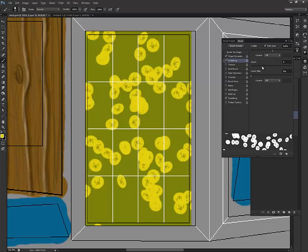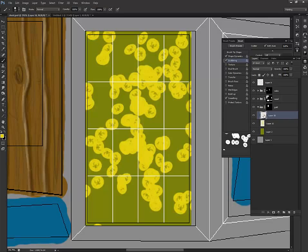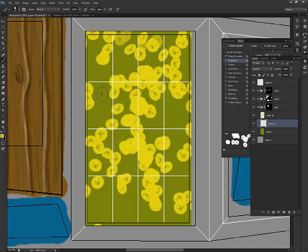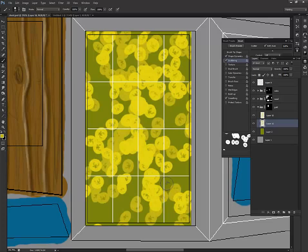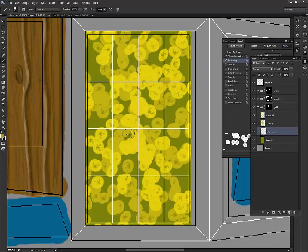Now when I paint across you can see the scatter effect. We can tighten this up and up the scattering a little bit. There's my scattering. Then let's go into layers, create a new layer, go a little bit darker, and create our coin system. Each darker layer goes under the larger layer.